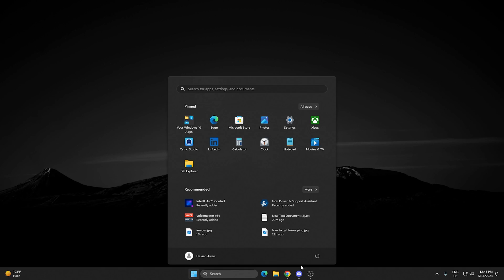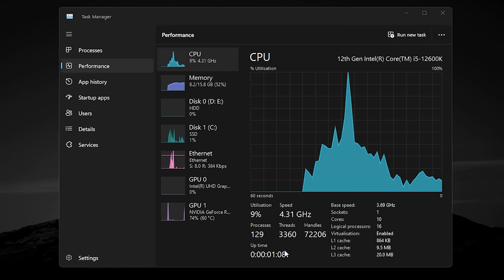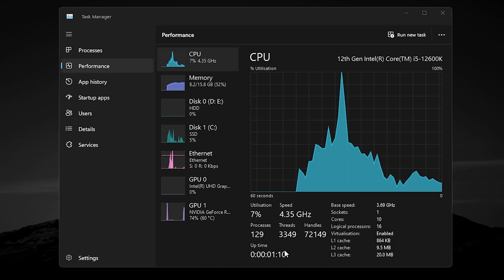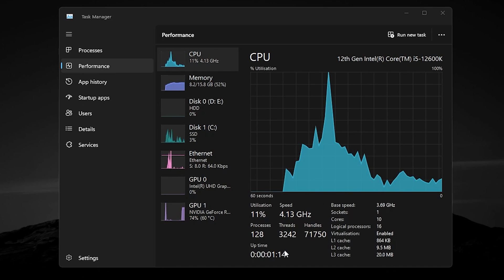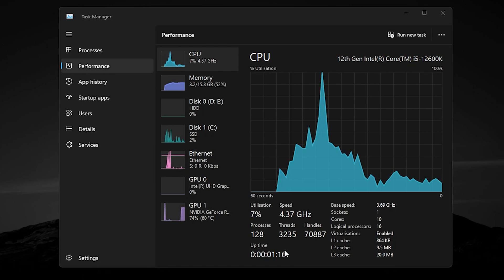Now that you've followed all the steps, restart your PC — go to your power icon and restart. After the restart, you can check Task Manager and now we are running just 127–129 processes on the PC after doing all the optimization.